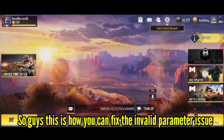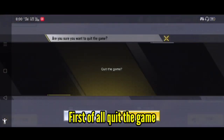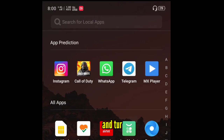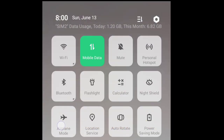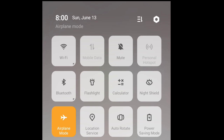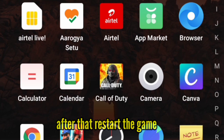This is how you can fix the invalid parameter issue. First of all, quit the game. Turn airplane mode on for 5 seconds and then turn it off. After that, restart the game.